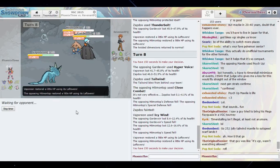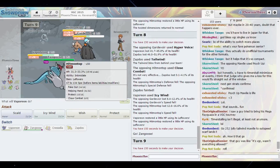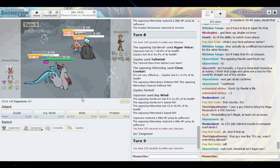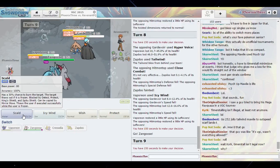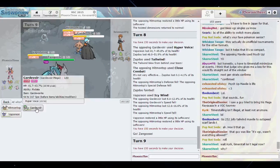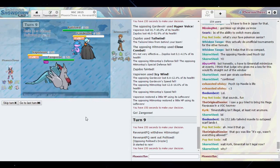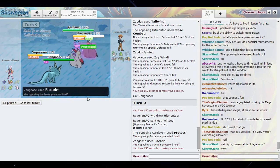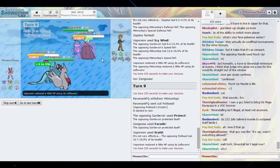My Vaporeon is so slow, but now my Vaporeon should be faster than the Hitmontop — this makes things interesting. The Gardevoir didn't show Protect, Hitmontop did. But if Gardevoir does Protect, then Vaporeon knocks out with Scald, I think. So that's what we're going to do. He has to Protect. Oh my goodness, hopefully we get the burn — no burn.